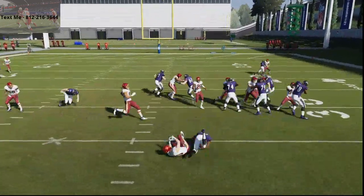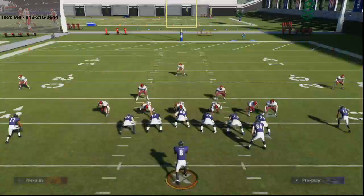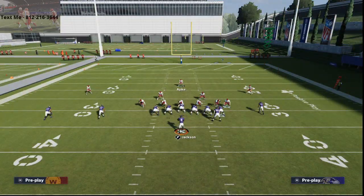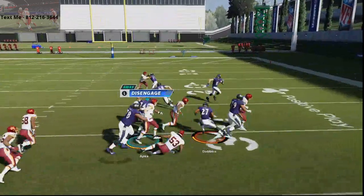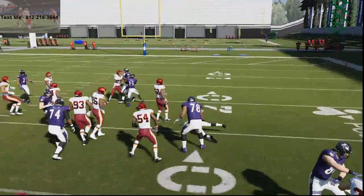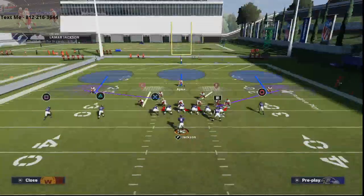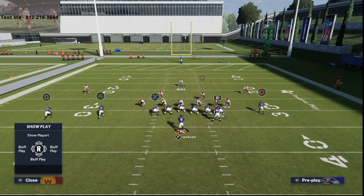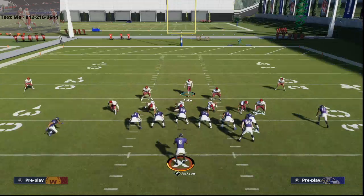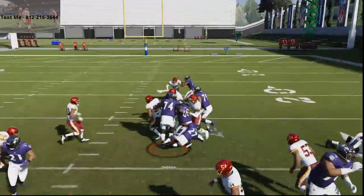And as you see here, you can shoot through that gap very easily from cover three. Let me show you cover one — cover one's not bad, but you see you can't shoot as well. You can't shoot as well from man coverage. That's just my personal opinion — you can't shoot as well in bear under as you can when there's zones. But if you just crash your line out, it's going to open up shooting lanes, you're going to come right through here, and you're just going to take this play down. So that's how you stop the Wildcat in Madden 21.